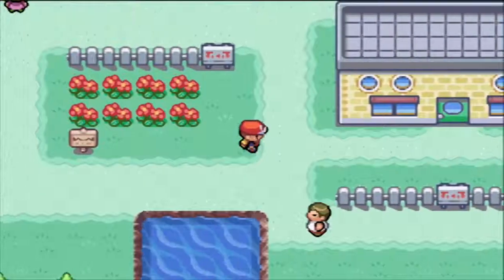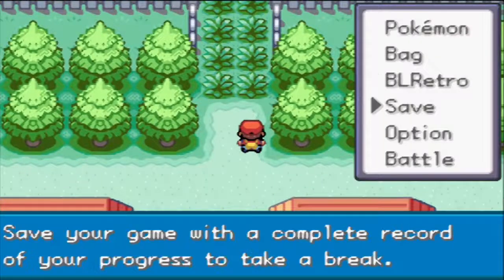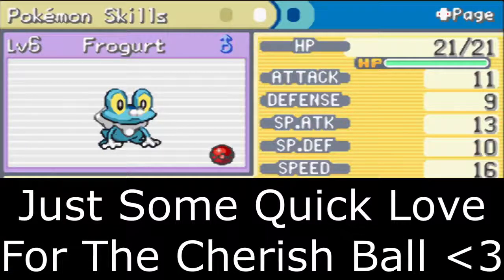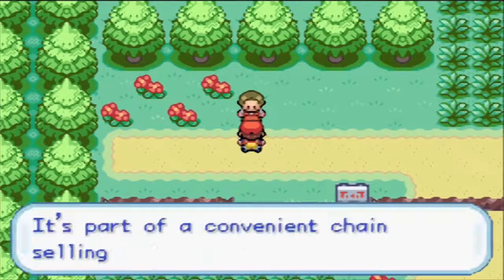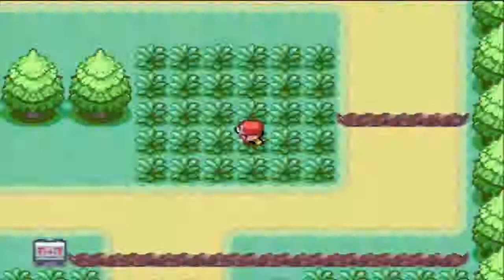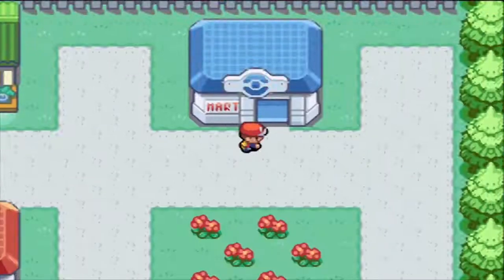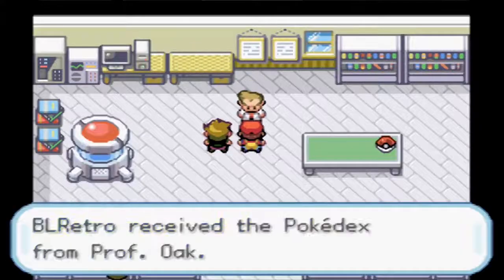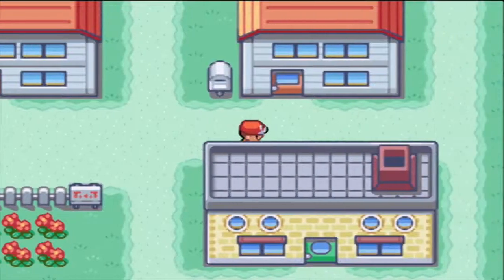Our first goal is to go get Oak's Parcel. He's actually in a Cherish Ball, which is pretty nice. We battle our way through, getting any levels we can - this turbo button is insane. We grab Oak's Parcel and take it straight back, then get our Pokedex and our first five Pokeballs. Now is when the Nuzlocke really begins.